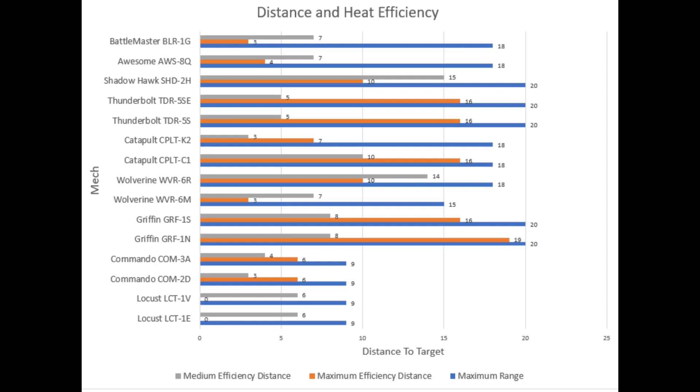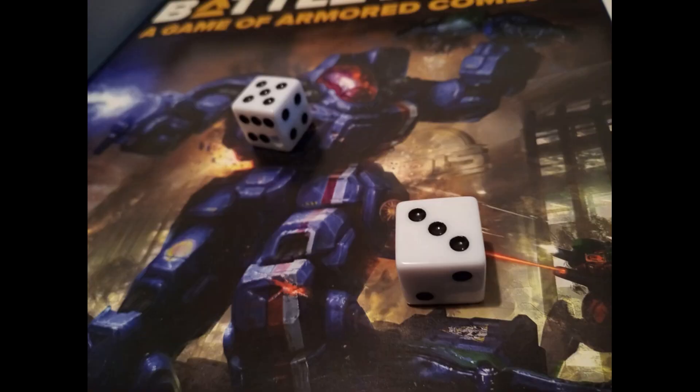All these charts are nice, but what do they mean in practical terms? There are different heat efficiencies at different distances from a target. The ideal situation is when your target is at a distance where your efficiency is high and the enemy's efficiency is low — it means that statistically speaking, you are likely to have a firing rate advantage over your opponent. That is because dice and bad luck can affect the current game, but in the long term these charts show the expected behaviour.